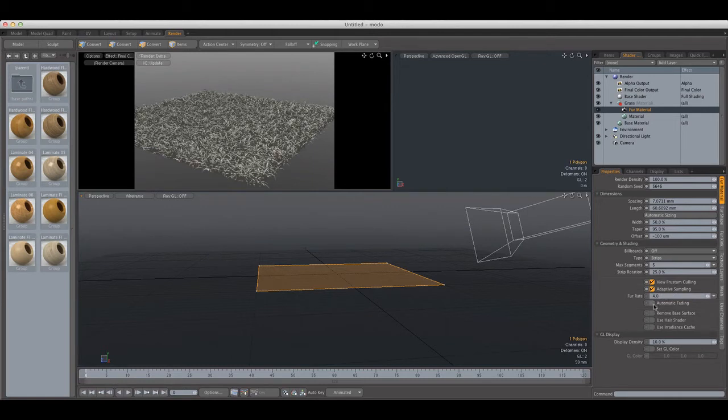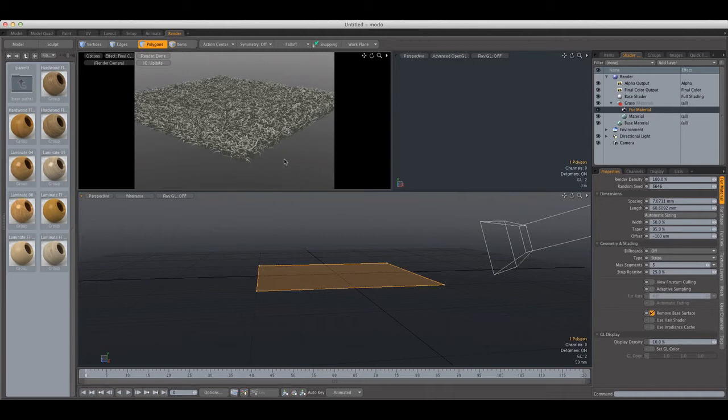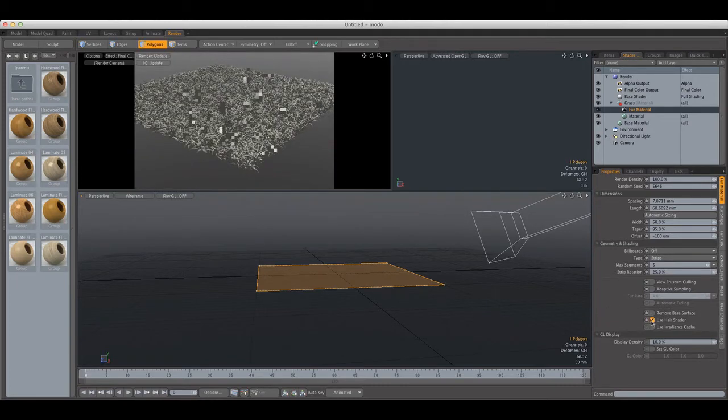Adaptive Sampling is a setting that helps you fine-tune your grass and is recommended for larger scenes. Next we have Remove Base Surface, which removes the surface on which the grass is created — this helps when you want a different texture for your ground, or you can leave it and use multiple textures to create your ground. Next we have Use Hair Shader, which orients the specularity of the strand towards the camera.